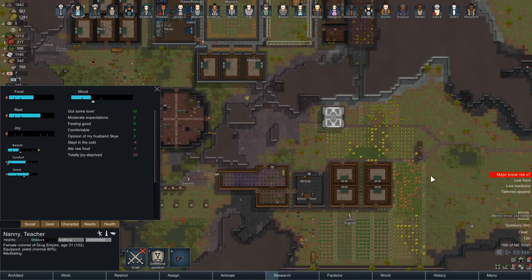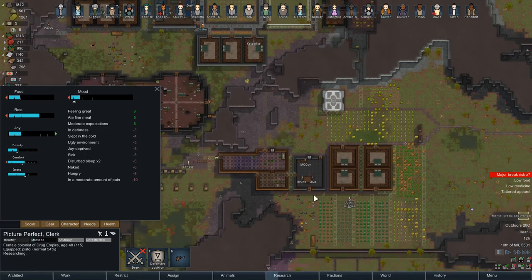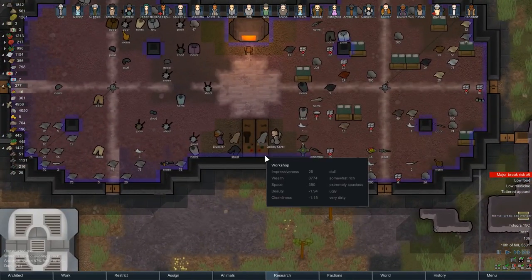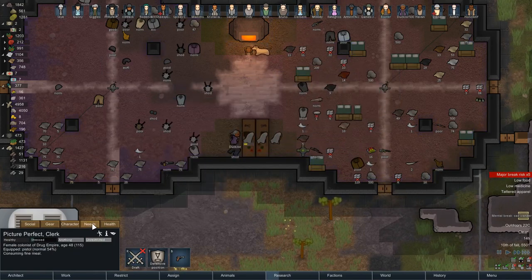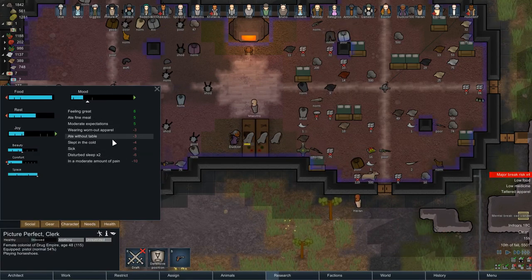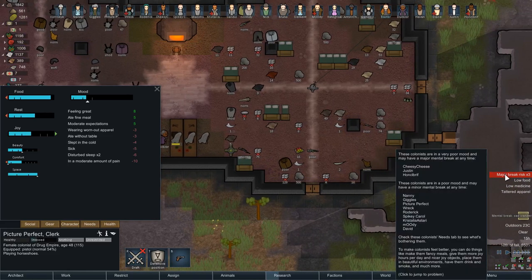Totally joy deprived. Let's have a look — giggles is very joy deprived, they need some joy. And you're naked! Well I am working on the clothes. Picture Perfect, you've got no clothes. Oh, now she's got something. Yeah she's not naked anymore, that'll cheer her up a little bit. We're down to three at break risk now.